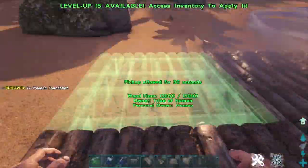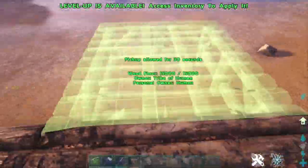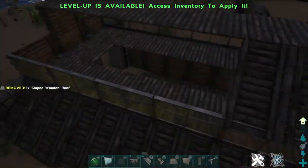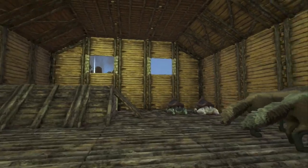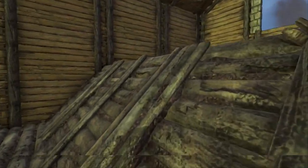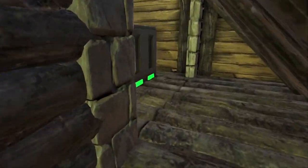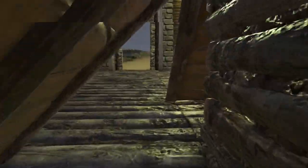Jumping right into it, number one: our small breeding barn. This is our first design and it's a very straightforward build. The goal is to create a place to house small to medium dinos, and you can see I have a nice open bottom floor plan to do that. I also have a hatching pad right there in the corner. You can use torches to hatch your eggs, or air conditioners which I have run underneath here to a generator outside.